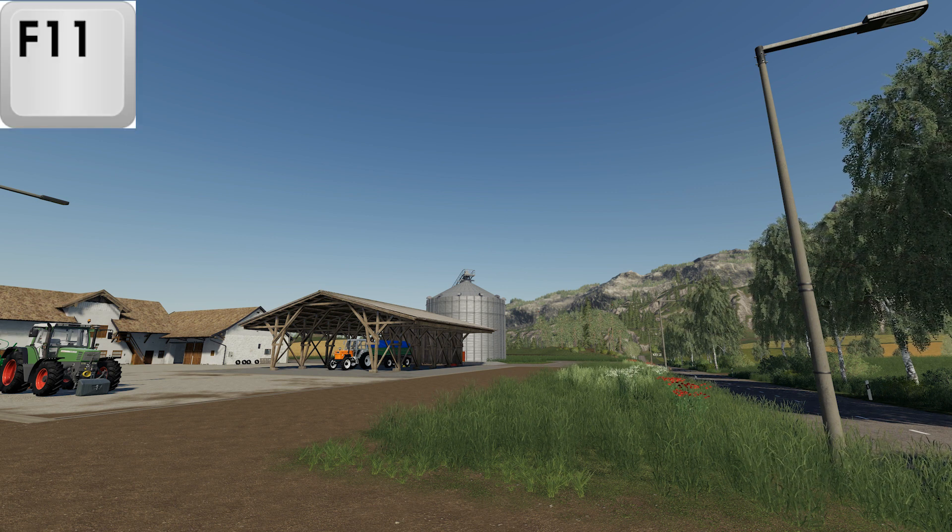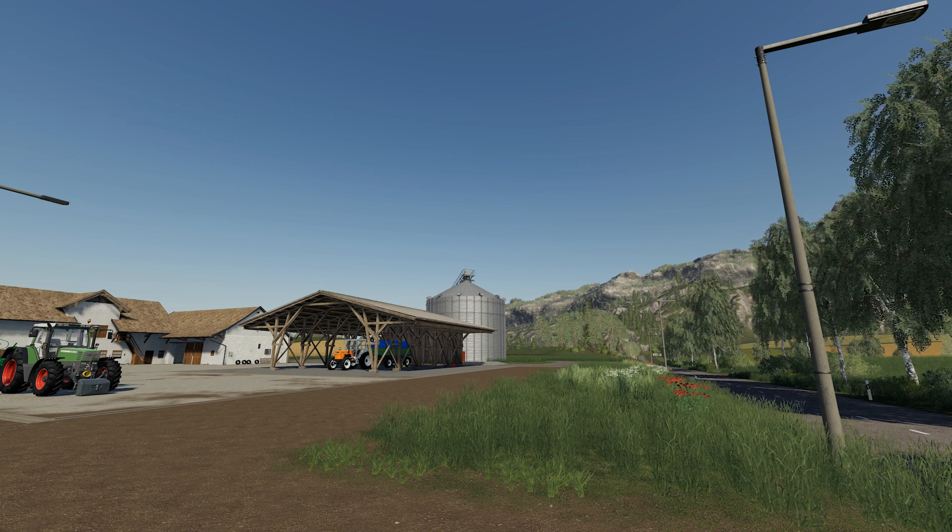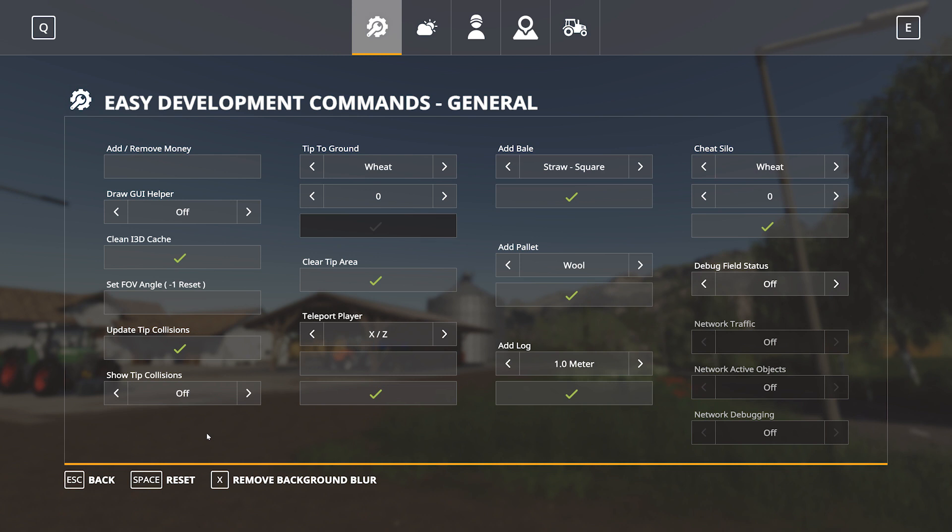You will then press the F11 key to bring up the GUI and you are presented with the screen. Along the top there are five main tabs for the main categories: general, environment, player, fields, and vehicle.